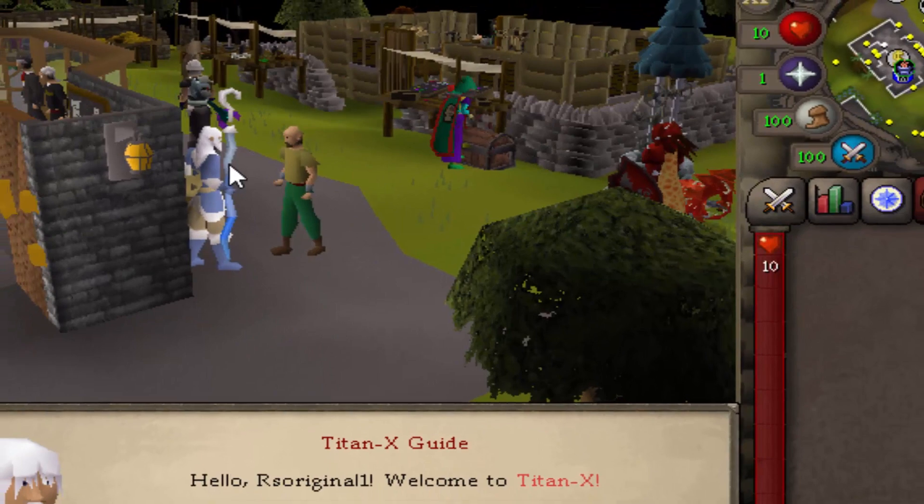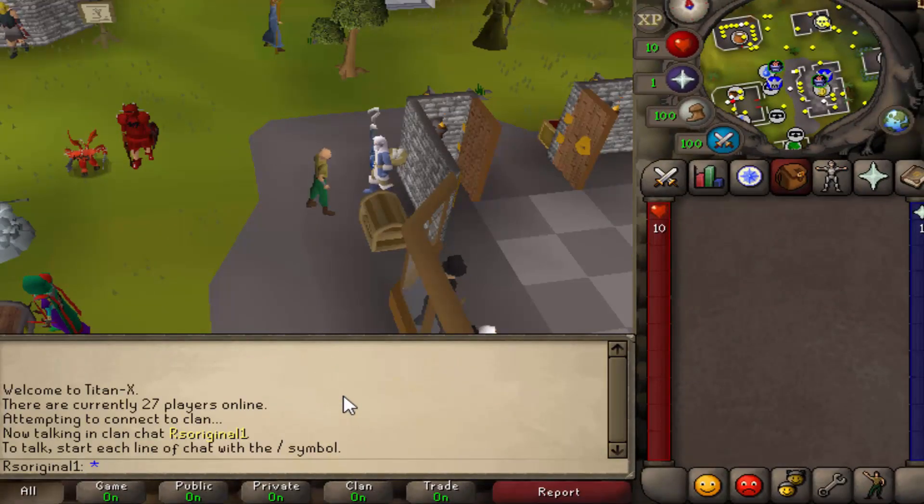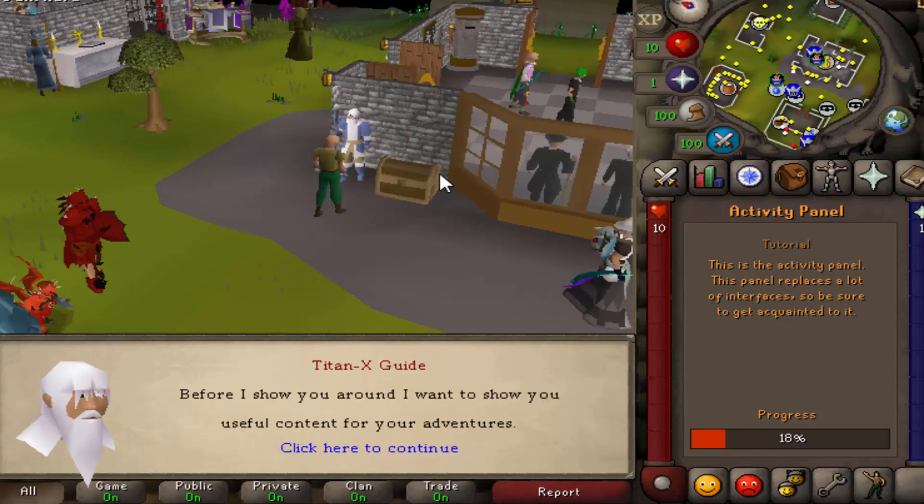Today we are on the greatest RSPS in the scene, TIENX. But before we get right in, definitely do colon colon referral and then type in RS Original to get yourself a juicy starter pack, but more on that later.